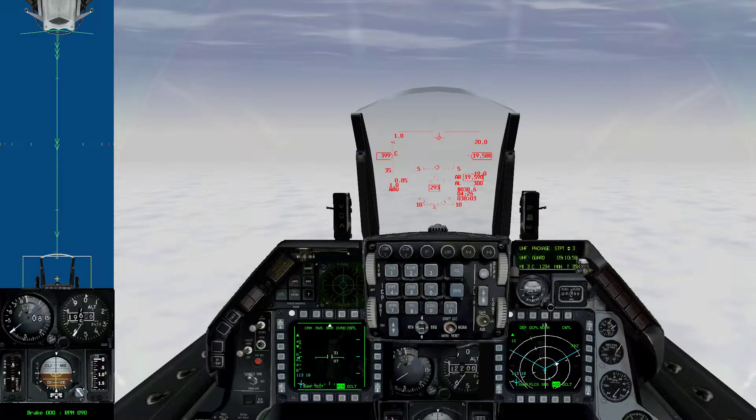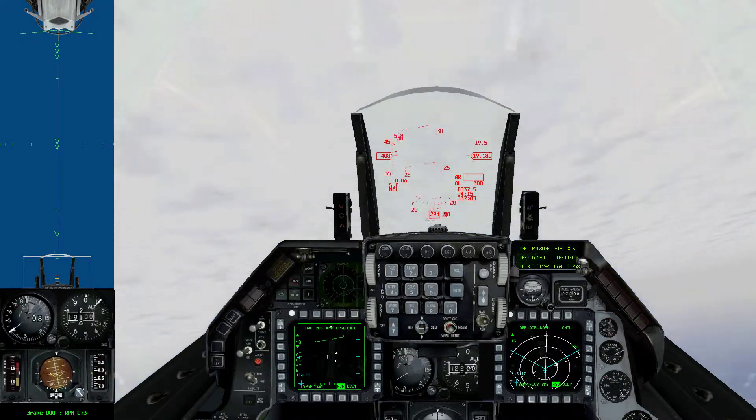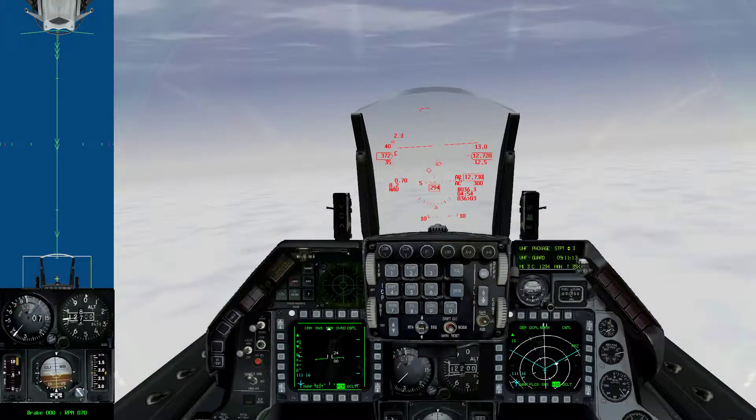What I do in this video is I try to get down to about 15,000 feet, and that's where most of the dogfighting missions usually start at in Falcon 4. I get down to somewhere around 15,000, between 10,000 and 15,000 feet, and then I level off and note my heading.